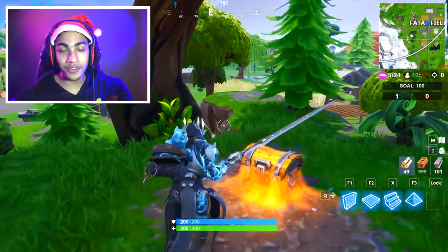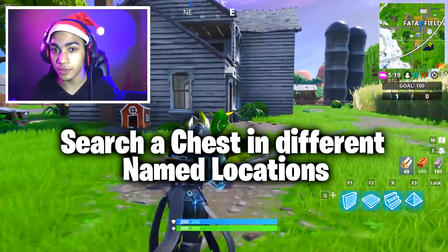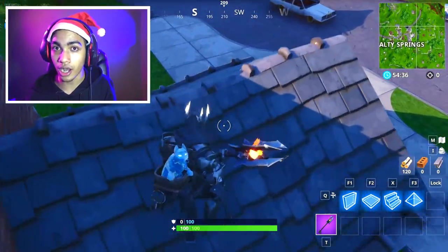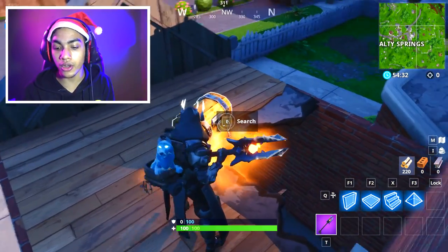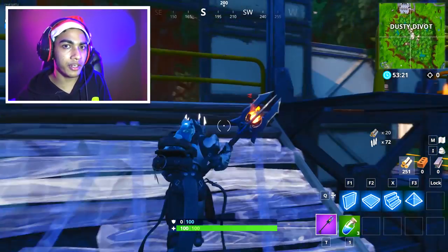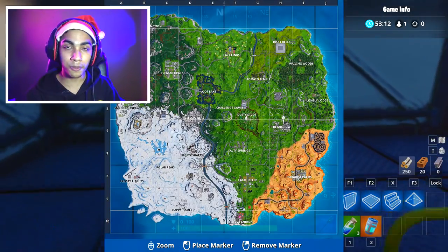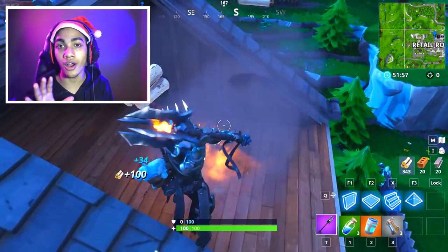Moving on to the first challenge: search a chest in different named locations. All you have to do is go to new locations — if you open a chest in Tilted Towers, the next chest in Tilted Towers won't count. You have to go to a new location like Shifty Shafts or Salty Springs. You need to visit 7 different locations such as Salty Springs, Dusty Divot, Lucky Landing, Fatal Fields, Retail Row, and Lonely Lodge. The best strategy is to play Team Rumble, grab a plane from Frosty Flights, and open chests across those locations. Check the background gameplay to see how I did all of those challenges.